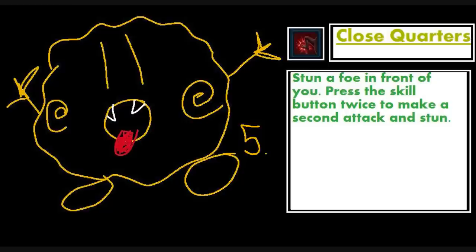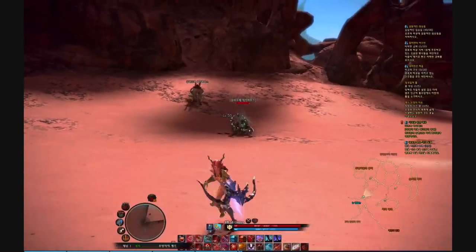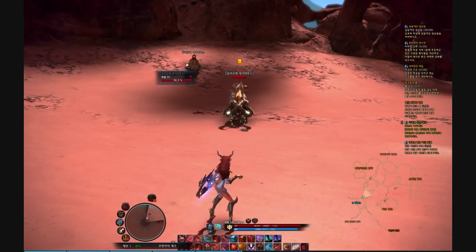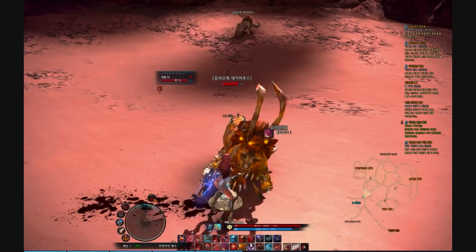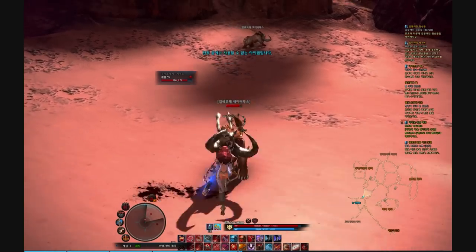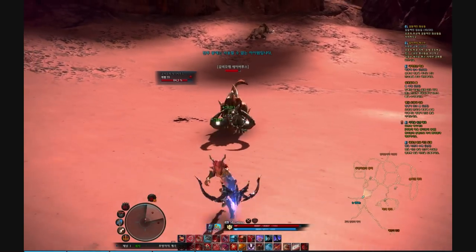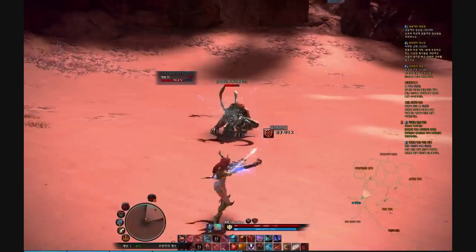The fifth ability is called Close Quarters. It's similar to a Lancer's Shield Barrage and you'll find yourself using it a lot in PvP, though not much against BAMs — only when soloing. This skill lets you attack twice and stun your foe, giving you time to escape. It's a good idea to combo this with Slow Trap: stun your opponent, then slow them, then use Jump Back. This makes for a great escape and makes it very hard for enemies to re-engage you.